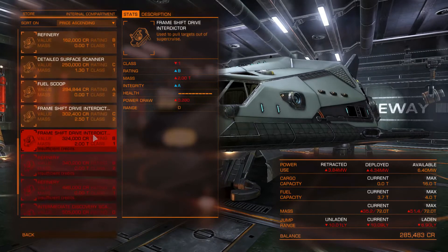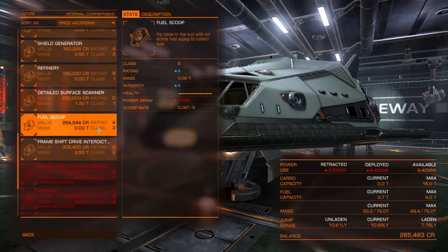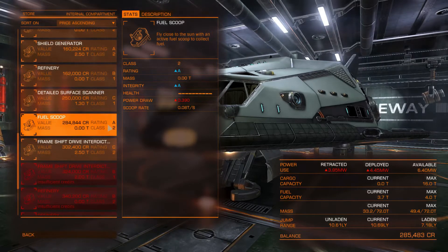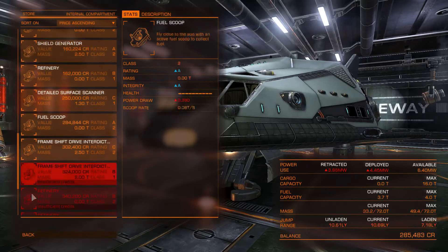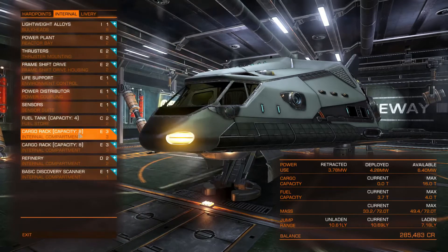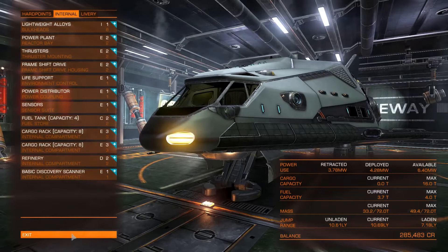So just go with as good a refinery as possible — one that fits the class slot you are using, and then go for as good a rating as you can afford. Also ensure that you have at least some cargo space, because the fewer trips back and forth between the station and the mining fields, the better.